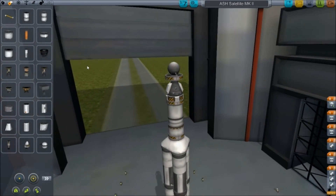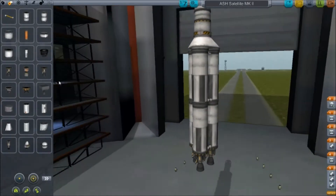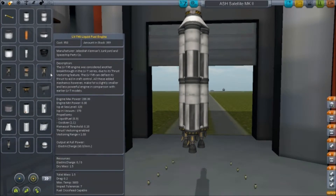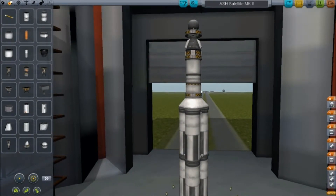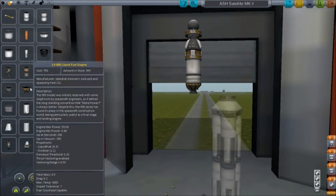I'll talk you through what I've got here. I've got the FL-T800 fuel tanks — I've got six of them in total, followed by the engines, whose names I've forgotten. I can see there the T-45 or the T-30, it's one of the two. One of them is not very good, one of them is. And then under here, we have another engine — this is the LV-909 liquid fuel engine, I believe.